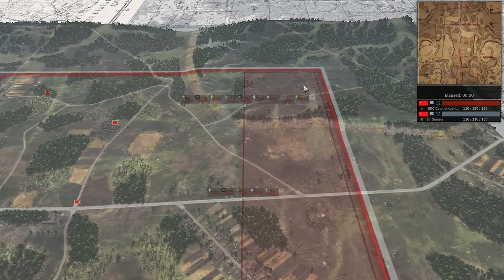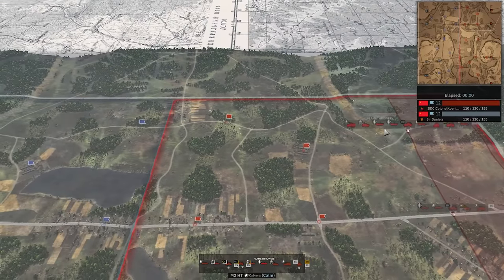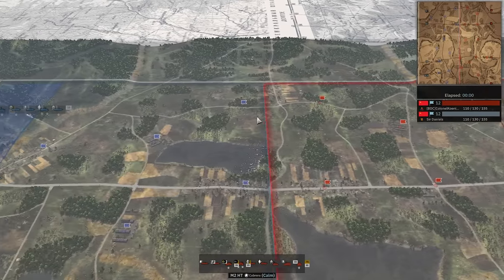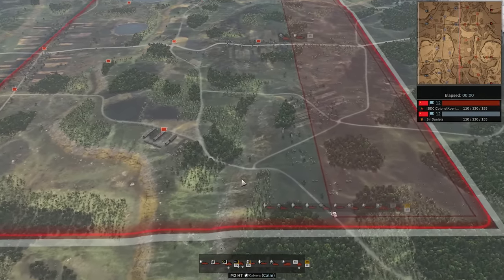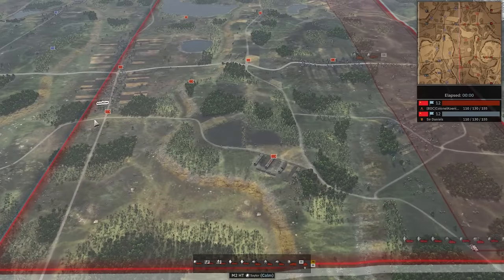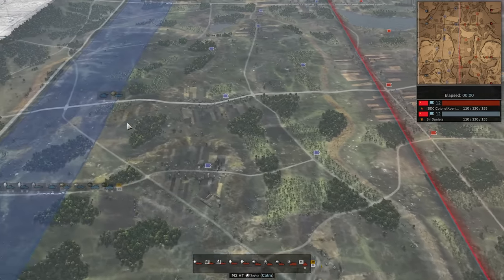It looks like Colonel Koenig is going for a pretty big push up north with his faster M8s, looking to probably grab some early ground. The flamethrowers suggest he's going to push for this flag, which is highly advisable for Red because there's not many flags to capture that are close. On the other hand, Sir Daniels is not defending it very hard, although he definitely has a somewhat sizable group there with a double 57 cannon coming in. Down south there's a very big force. It looks like Colonel Koenig is planning to push into the town from the south, not from the center — we usually see people rush the center road.